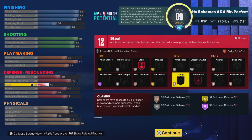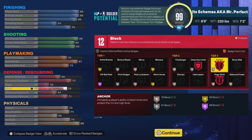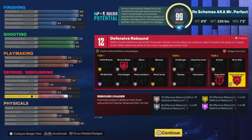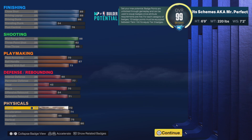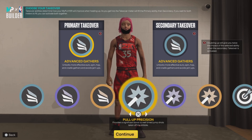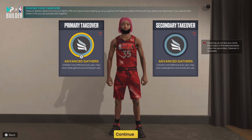Onto defense and rebounding: interior 60 — that is serviceable. Perimeter defense 77 — we get bronze Clamps. Steal 42. Block 70 — that gets us Anchor on bronze, big on this build. Silver Chase Down. Onto rebounding: offensive 54, defensive 71 gets us Rebound Chaser on bronze, Box Out Beast on silver. Physical: 72 speed, acceleration 74, strength 55, vertical 75 for the dunk packages, and 90 stamina. For takeovers we get Slasher, Shot Creator, Sharp, and Lock — this is a crazy version.